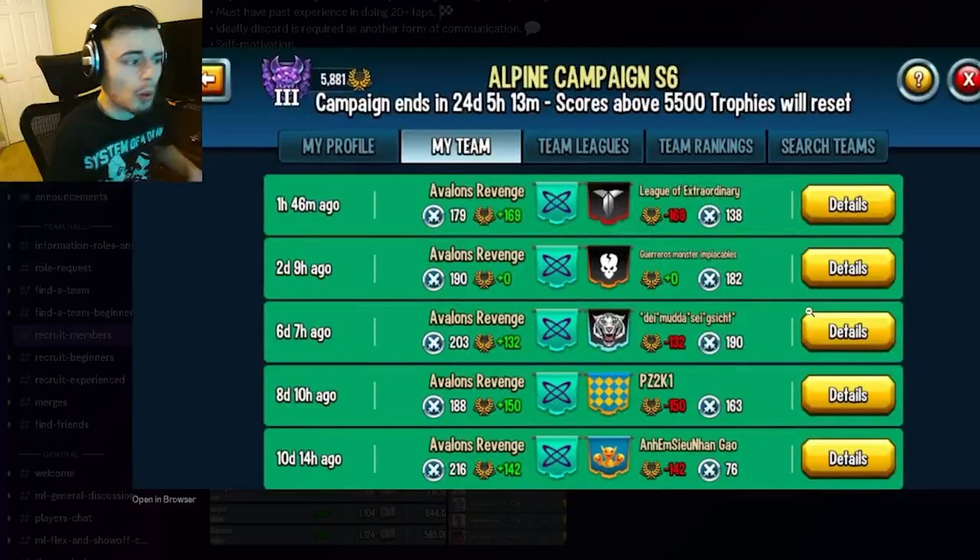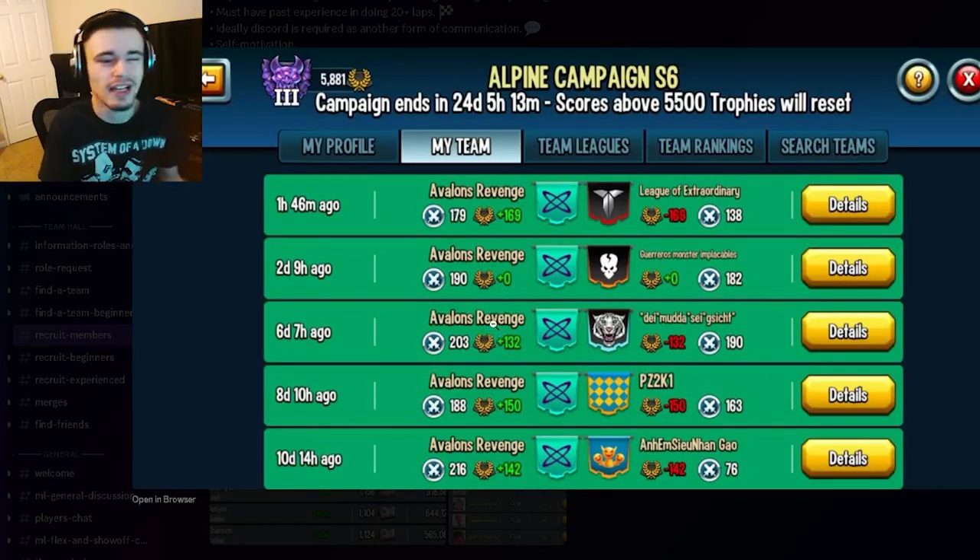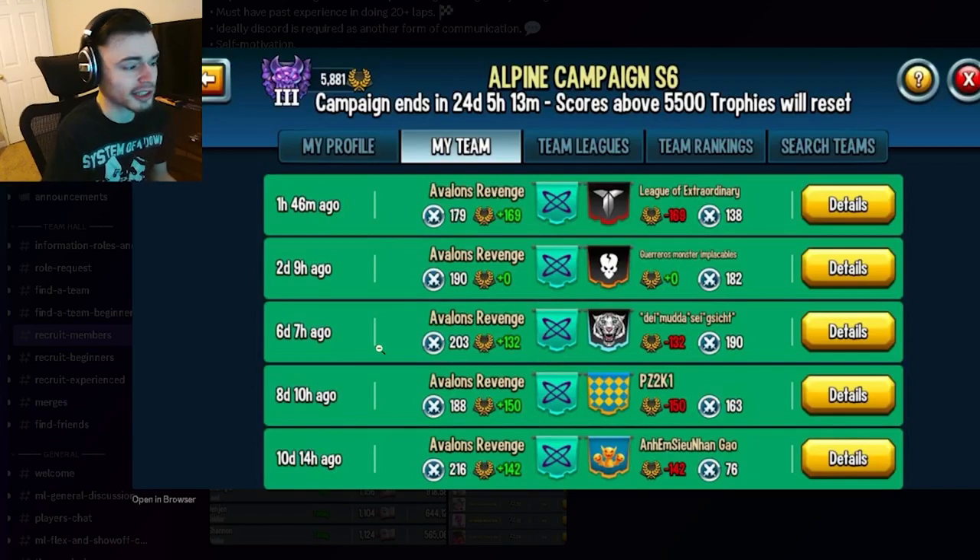Once you're done looking at the team log, go to the war log. Make sure they have a war log, and check how many war coins they get. I'd say at least 100 is pretty active — this team almost doubles that every time, which is really great. It also looks like they're winning almost every time, which is amazing.